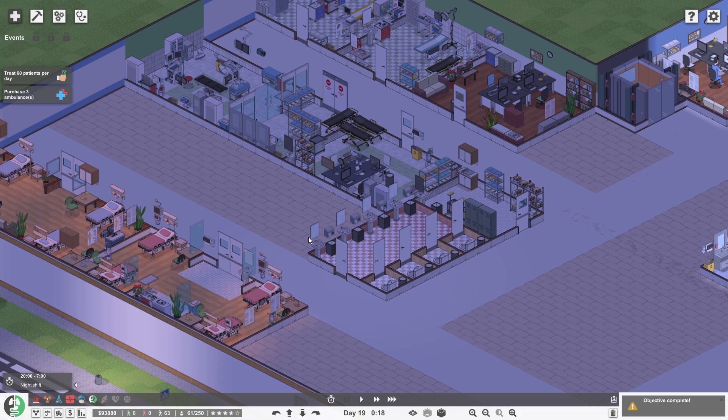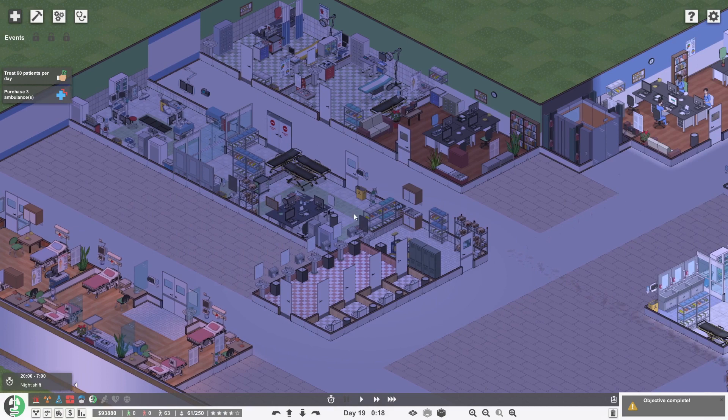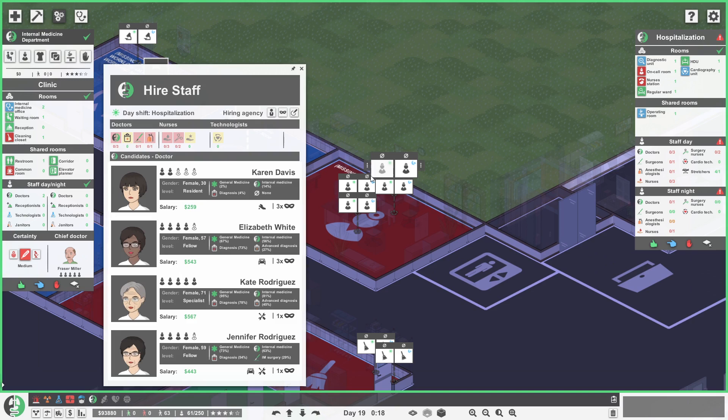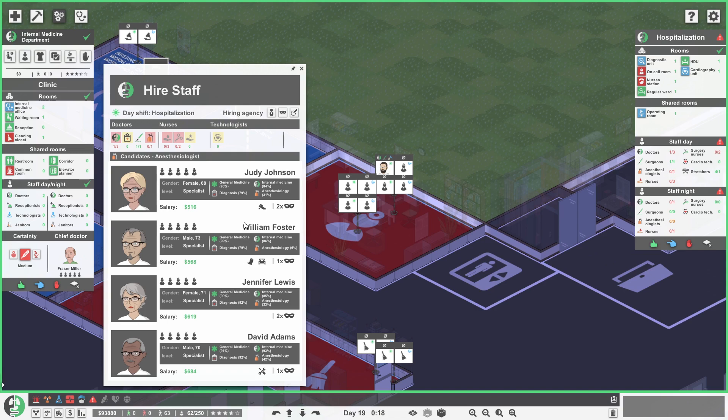Now we just need to hire a few staff members and then we'll get the game running. That should be sufficient for now. Also, I can get a CT scanner, but we've just trimmed back our budget quite a lot — that operating room is very expensive. Let's get our staff in here. For the day, we need three doctors including a surgeon and anesthesiologist. Let's grab doctors — we want internal medicine surgeons. Mark Wright over there, thank you very much. We need two more, and they'll be anesthesiologists — we'll grab Dr. Judy.